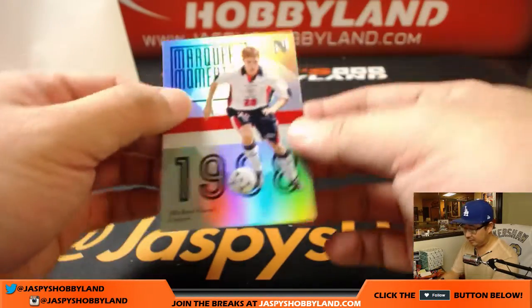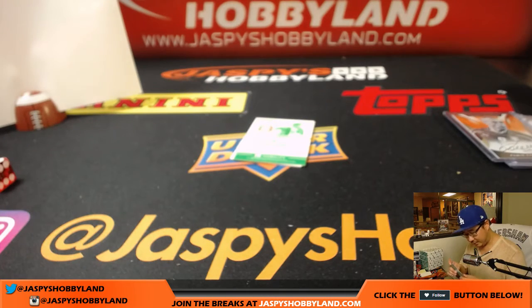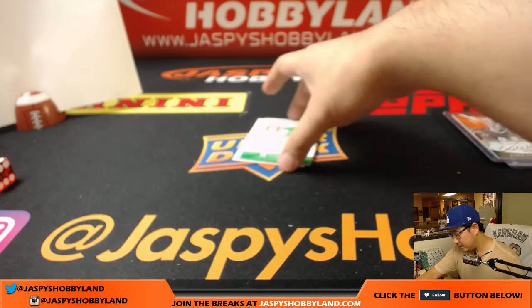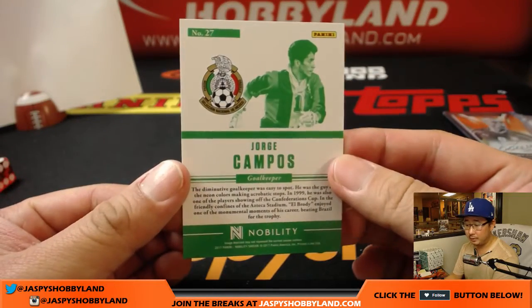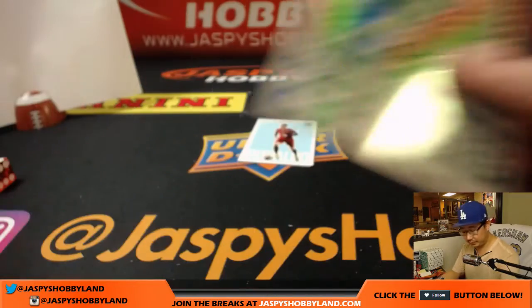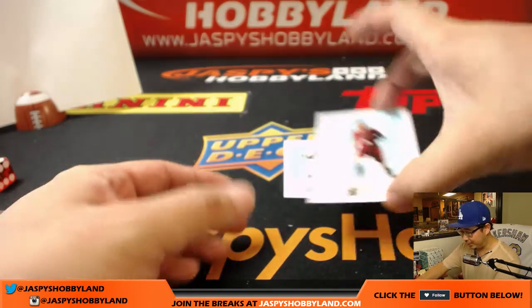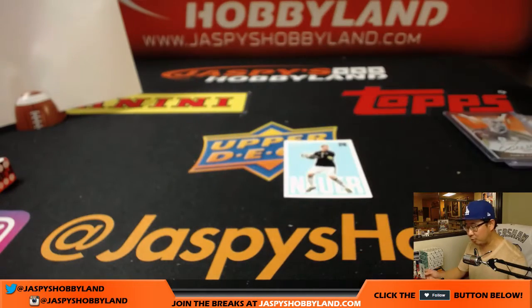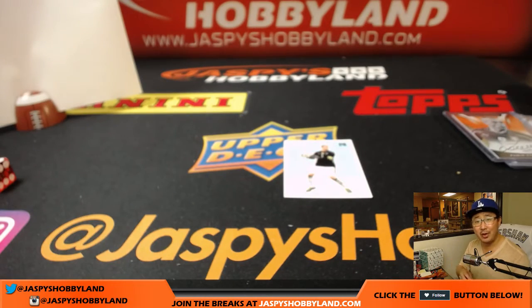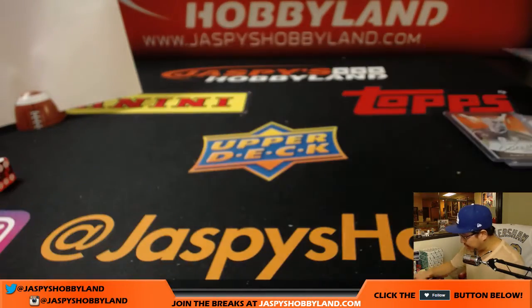We've got the Speedster Michael Owen, former Liverpool man. We've got Jorge Campos for Mexico — who's got Mexico? That would be Coop as well. The Mojo — if you're asking who, you've got to watch more soccer, my friend. There's Cristiano Ronaldo. Besides this guy, there are more players than Cristiano Ronaldo and Lionel Messi — like Manuel Neuer as well. And that's it, folks.